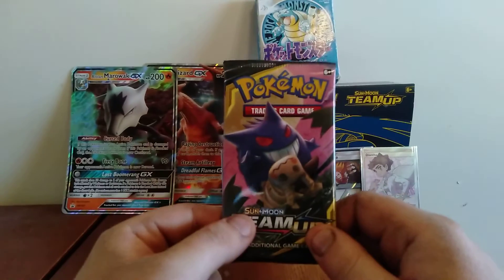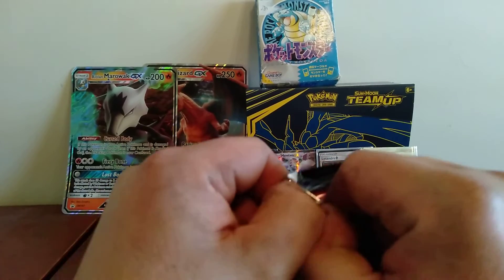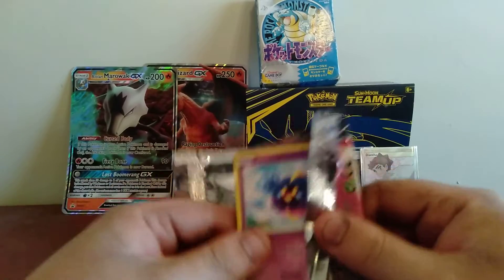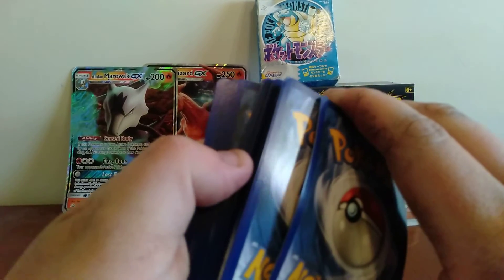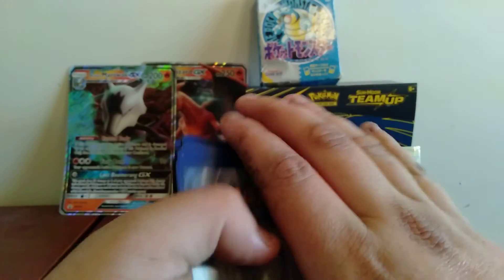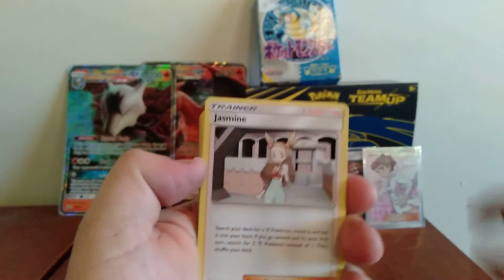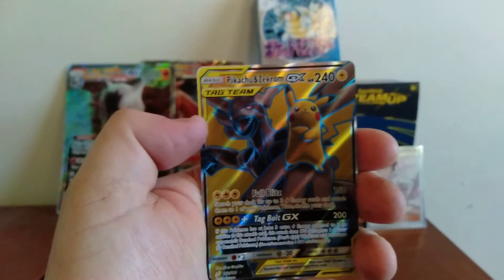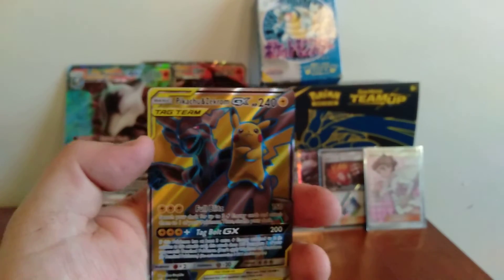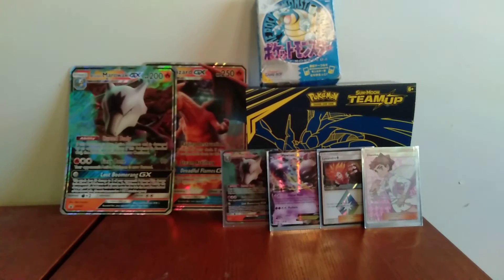I still have not pulled a Zekrom and Pikachu card out of this set, so maybe we can pull it out of this last pack. Starting off with a Cosmog — normally the worst you can get is a holo. Grass Energy, Hitmonchan, Jasmine, Dragonair, Cosmoem, Magikarp, Zorua, Larvitar, Psyduck, Honedge... are you kidding me?! Ha ha! Oh that is incredible! I was just talking about that card and I pulled it! This video has been absolutely ridiculous.